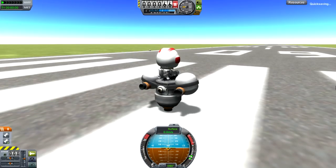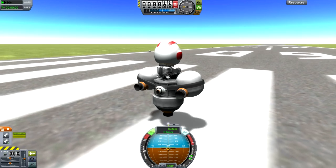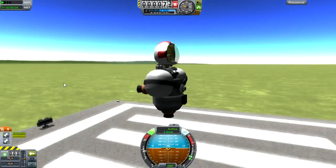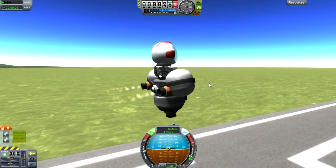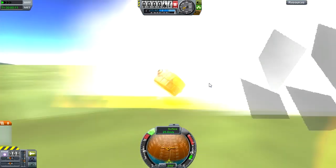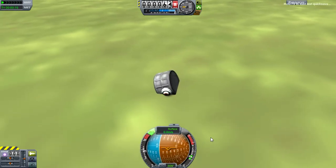But enough about that. We're going to quick save this. Put SAS on, RCS on to boot — and Thrust 2. Oh, nice. Okay, so how's it doing? It's looking pretty good. Whoa. The RCS tanks didn't work, so let's do one more quick load.